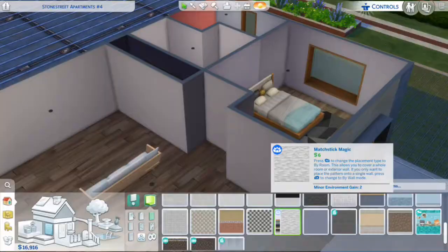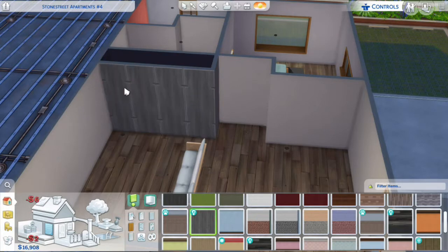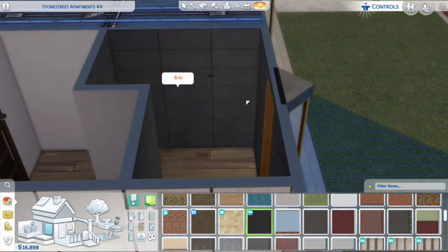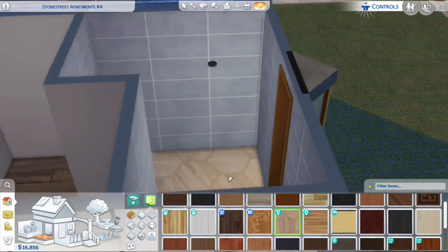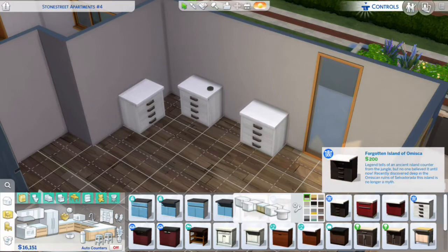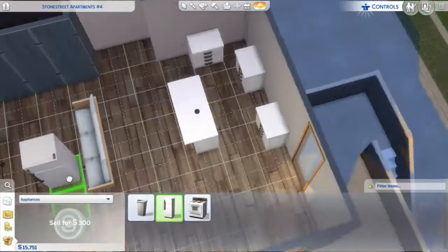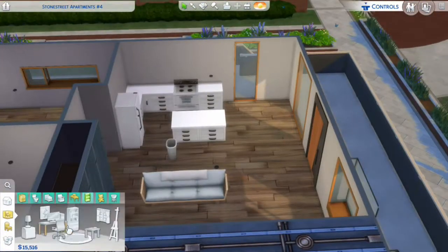We're going to dive into the speed build and then I'll pass you off to the tour. Welcome to the speed build for Stevie Slater — we're doing the Black Widow challenge with her. If you're new to my channel, she's basically the child of a family I did a very simple rags-to-riches challenge with. I had just started my channel, doing the 100 baby challenge and my legacy challenge, and I really wanted a third let's play.